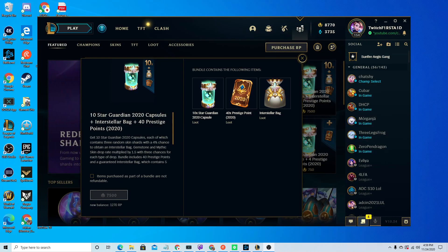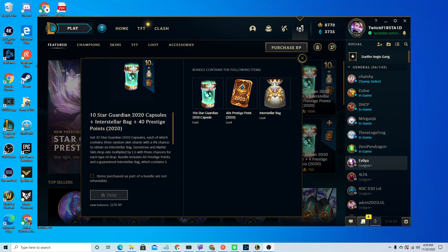What's up everybody, this is First Aid with First Aid Gaming. Today I'm going to be going in and explaining what is in the 10 Star Guardian 2020 capsules plus Interstellar bag plus 40 prestige points from the Riot Games store.